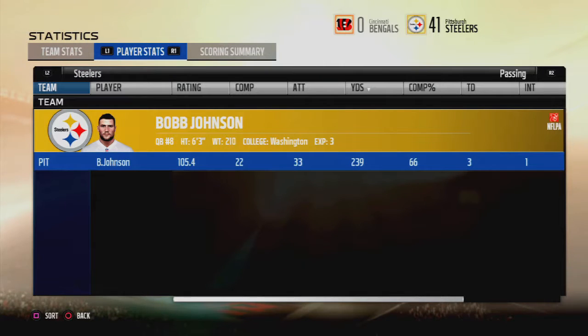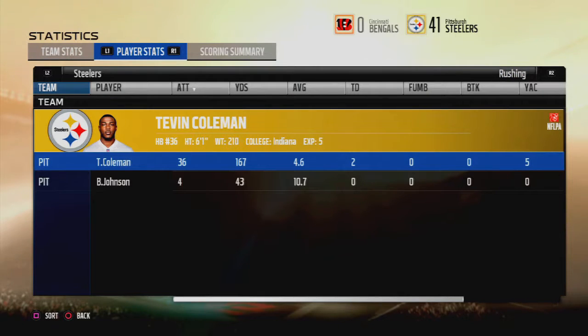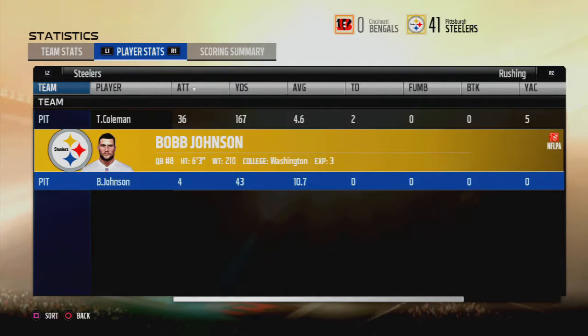To the star of the show, the legend himself, Bob Johnson: 105.4 quarterback rating, 22 completions, 33 attempts, 239 yards, 66% completion percentage, three touchdowns through the air, and one interception. Tevin Coleman: 36 attempts, 167 yards on the ground — he was a workhorse today — 4.6 yards a carry, two touchdowns. Bob Johnson: no rushing touchdowns but took off a few times for 43 yards.